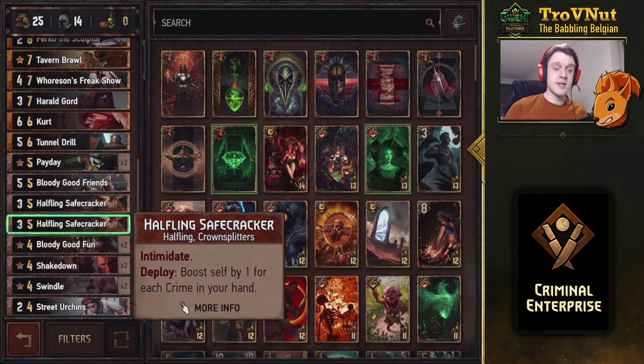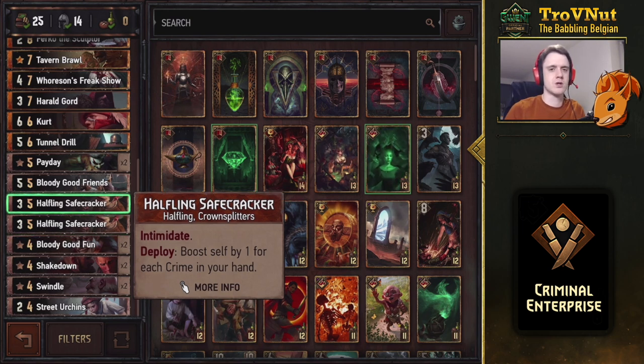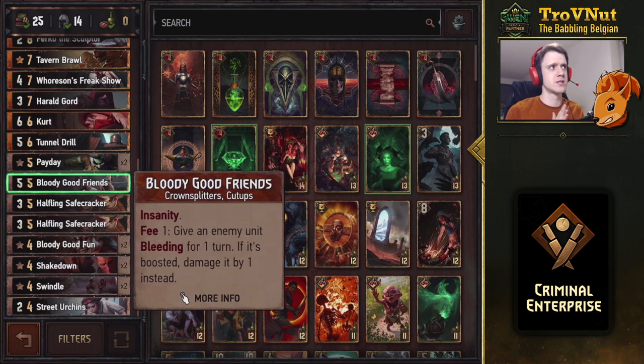One of the better cards in this patch is the Halfling Safecracker. It has Intimidate, meaning every time you play a crime card this card boosts itself by one. When you play it, it also boosts itself by one for each crime card in your hand - so if you have four crime cards in hand, it immediately boosts itself to seven. Then after each crime card you play, it keeps going up. There are two of them in the deck for five provisions.